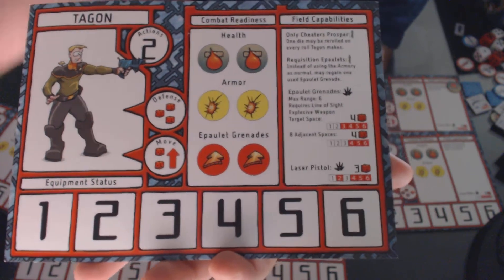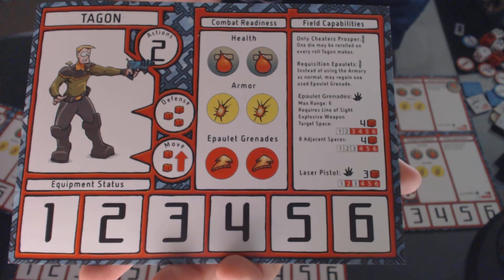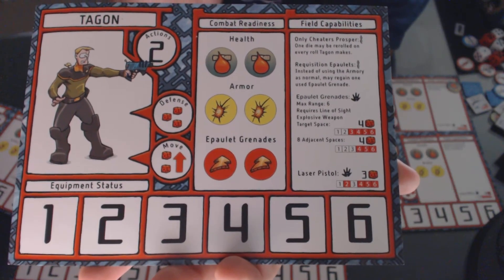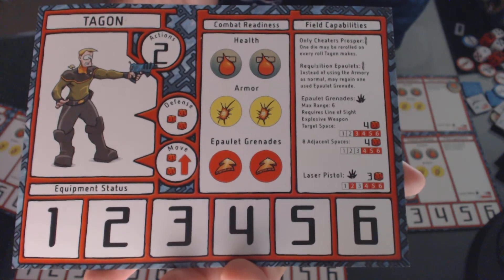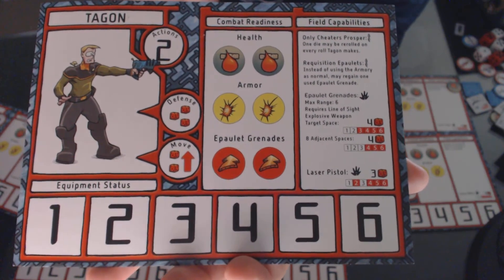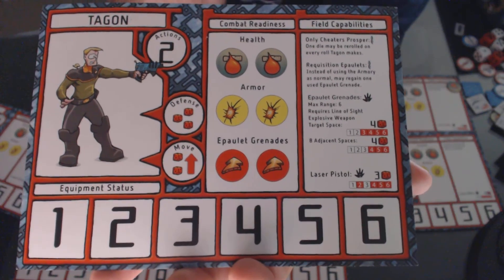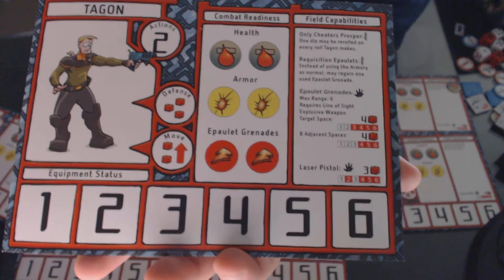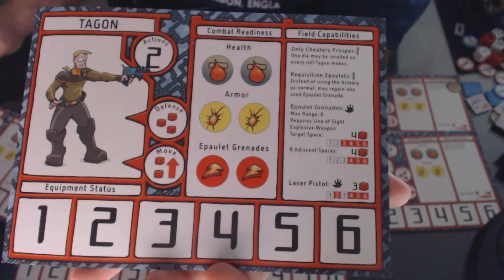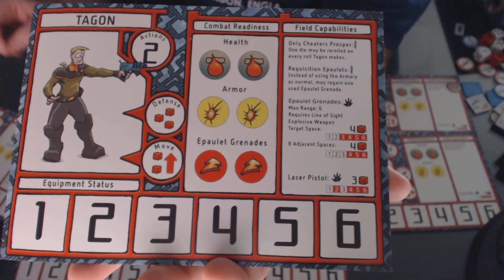The last section is the equipment status track. All equipment tiles have a duration. You place them on the equipment track, and at the beginning of every one of that character's turns, it ticks down one. If it ever ticks down to zero, you put it in the discard pile and no longer have access to that equipment. Additionally, when you use a weapon, it uses up one tick on that equipment status.